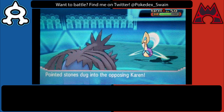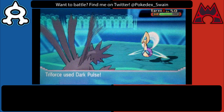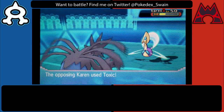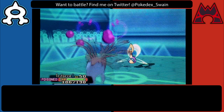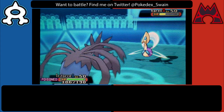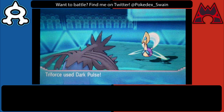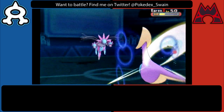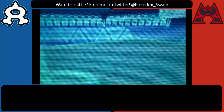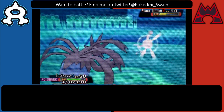I know my Hydreigon is going to wall 90% of Rotoms because most of them are either Scarf or just bulky sets and not running coverage for dragons — they tend to just Volt Switch out. He brings in his Cresselia on Hydreigon, and the way he brought that in, I think he was trying to scare me into thinking he had a way to hit my Hydreigon. But at this point I have enough knowledge to know he does not, so I'm just going to stay in and go for Dark Pulse. He Toxics me, but I can just go to Florges and Aromatherapy that away.